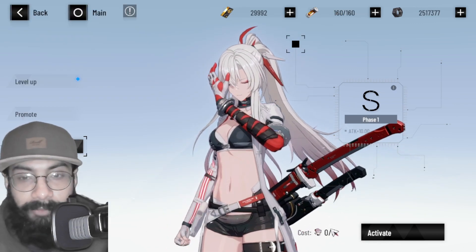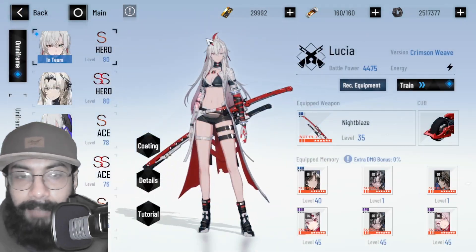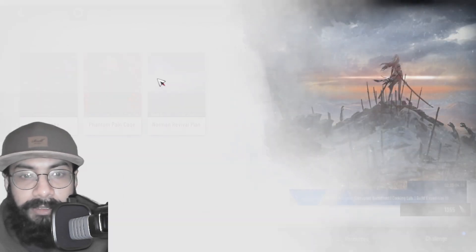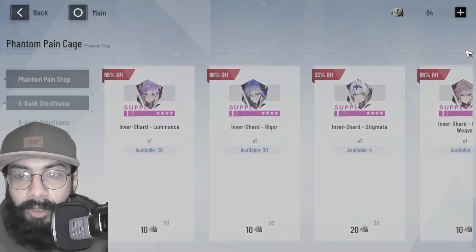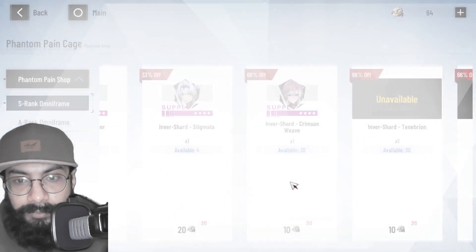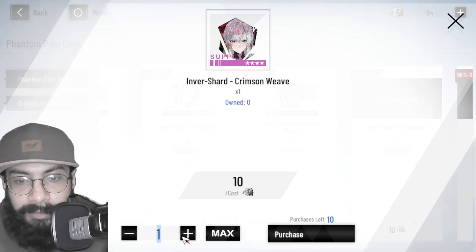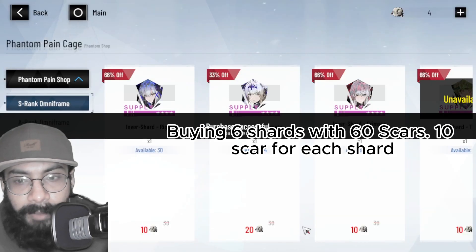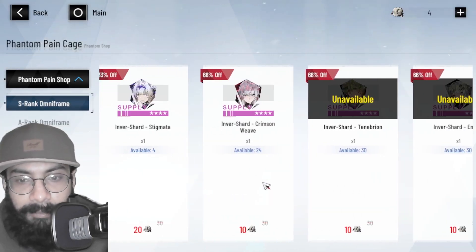Let's go buy some shards since I have enough currency. Going to the Battle Shop — the Phantom Pain Cage shop — there are 10 shards available this week. I'll purchase them. I had around 60 of these currency items, and I'm spending them all to see how many shards I can get. Purchase successful — I bought them all.